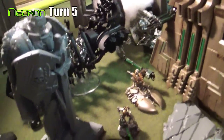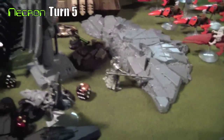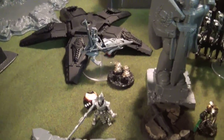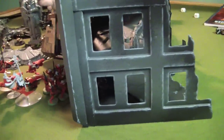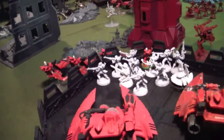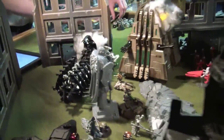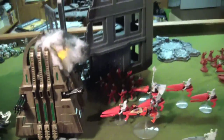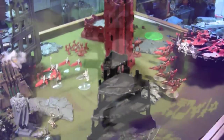On Necron turn five, the Ghost Ark with warriors inside boosts up closest to that objective with the Lord covering them. The warriors inside the building fight the Storm Guardians on the outside, but it becomes a stalemate in the center — no ground is given. The game ends with the Eldar controlling one objective, Necrons and Eldar contesting the middle, and the Necrons controlling the one in their deployment zone. A hard-fought battle — the Necrons just would not die — leaving this game a big fat draw.